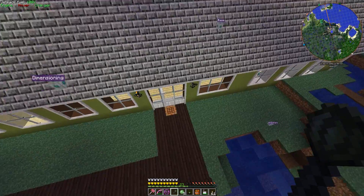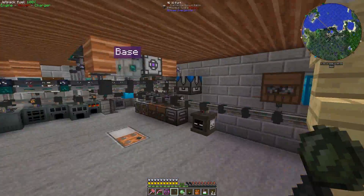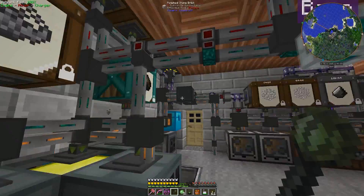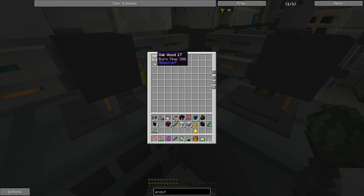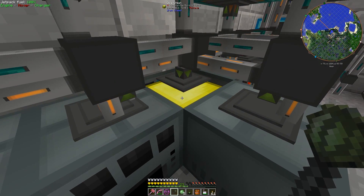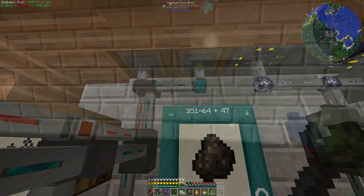I'm producing a lot of wood. You could throw wood directly at the endoflames and they'll burn it, but they get a lot more out of charcoal. I have an item network using Ender IO item conduits bringing all the wood into a chest. I have five Ender IO alloy smelters pulling from that chest, converting the wood to charcoal. As you can see, one is producing three charcoal at a time right now and dropping it into a barrel.